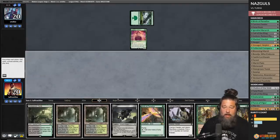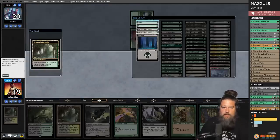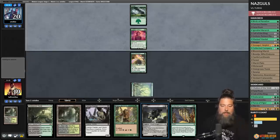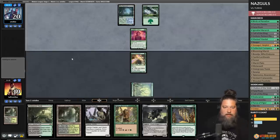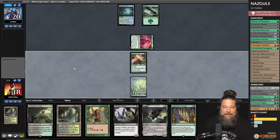We draw Coco — that's pretty good. Run Verdant Catacombs, crack it, snag a forest. Play Birds of Paradise, so next turn we can Nazgul, and the turn after that hopefully Coco into more Nazguls. Opponent gets in for one with the Delighted Halfling beatdowns.